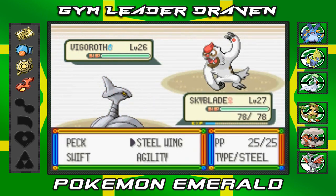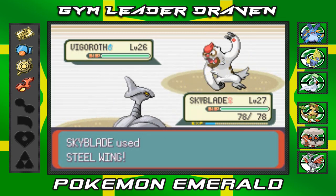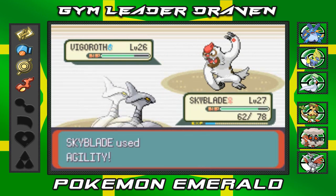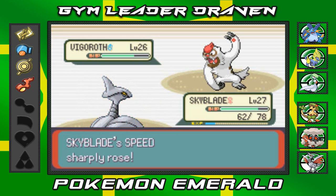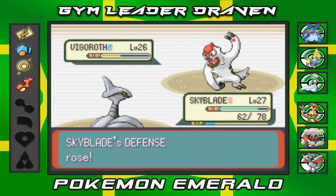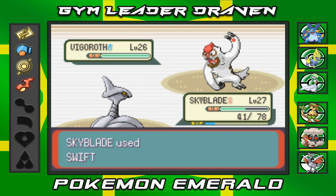The trainer says he won't go easy just because I'm the leader's kid — he wants to show how hard it is to take a critical hit. He comes out with a Vigoroth. Let's go Skyblade — going with Steel Wing while this guy uses Focus Energy. Now he uses Agility, so I'll get the speed advantage. Steel Wing again — yes! Its defenses keep going up but let's go with Swift attack then another Steel Wing.